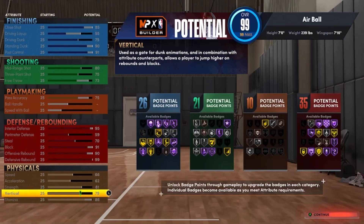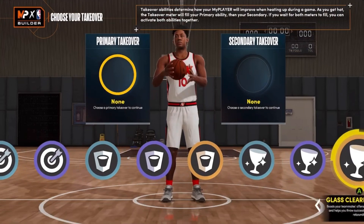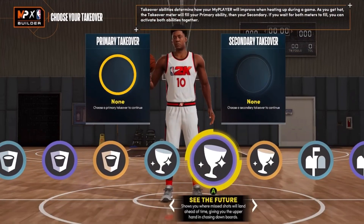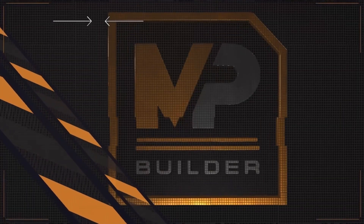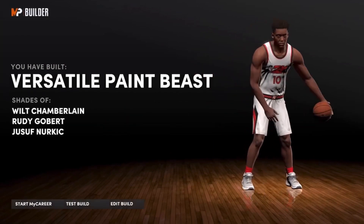There's no plus four boosts on Next Gen like there is on current gen, so these stats are your max. For takeover, you can get sharp takeover, limitless range, or spot up precision. I'll go with See the Future for the first one and spot up precision for the second. This build is called the Versatile Paint Beast — shades of Wilt Chamberlain, Rudy Gobert, and Yusuf Nurkic.